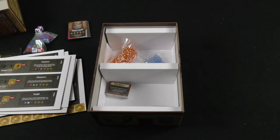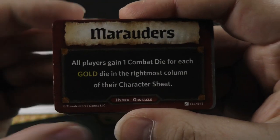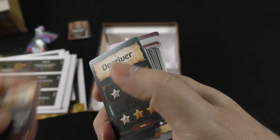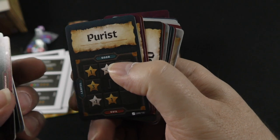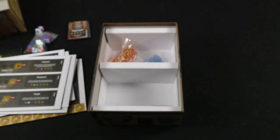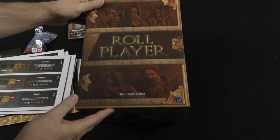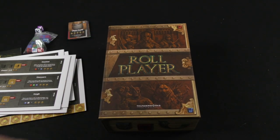And then we've got some player aid cards. Lastly, we'll just look quickly at some of these small attack cards from the different monsters — Marauders, Quicksand, Deceiver, Desperation, Purist, Difficult Terrain. So you can see there's a number of these smaller cards of different types. I think that gives you a pretty good idea of what you'll find inside the large box of Roleplayer, focusing primarily on the Fiends and Familiars expansion. Thank you for watching another Dicetower Daily Unboxing.